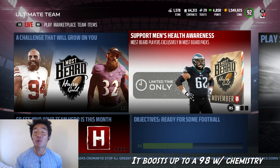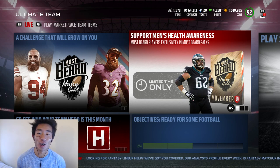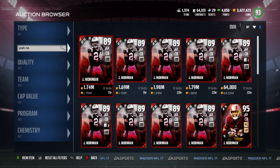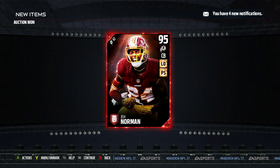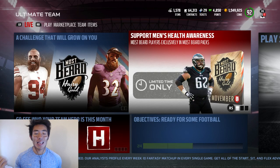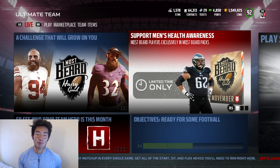We are gonna get into one of the nastiest lineups that involve a 98 overall Josh Norman. If you guys saw the pack opening, we also picked up Antonio Brown - the chemistry card that virtually soups up everyone on the team. Before we get to the gameplay, let's take a look at the suspense that went down yesterday when I bought the Josh Norman. There wasn't really much suspense - I just bought it. I bought it for 500,000 over the price because I bought it last night. It was going for much more expensive, but now it's only worth 1.2 million on Xbox. I overpaid - should have waited till the next morning, but you live and you learn.